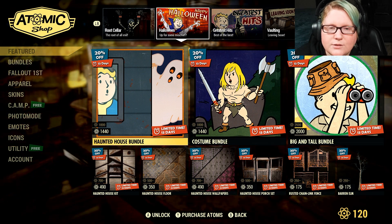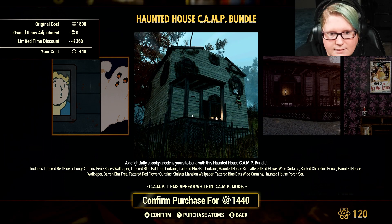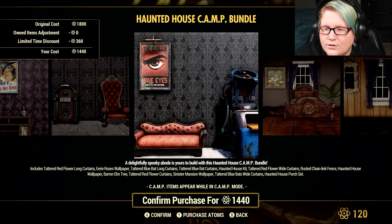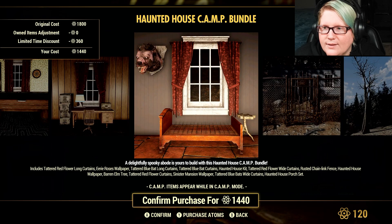The haunted house bundle is 20% off at 1,440 Atoms. It looks like the same stuff we had last week — I'll just run through the pictures for you guys rather than reading it all off with all those tattered back curtains and what have you.